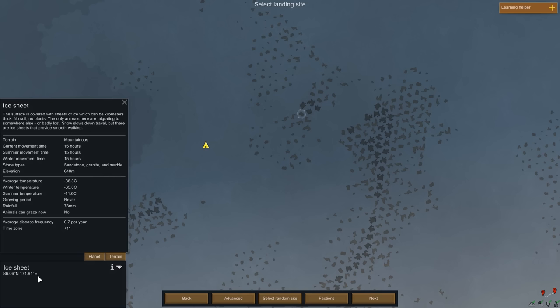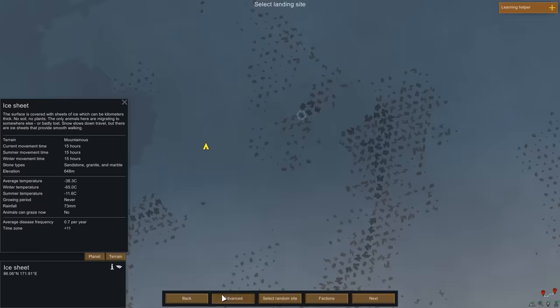I found a good spot at 86.06 degrees north and 171.91 degrees east — so if you want to play along, that's our tile. It has mountainous terrain with sandstone, granite, and marble. One last important factor when selecting a tile is temperature. On the ice sheet it will be pretty cold, and we actually want it cold enough — specifically, an average summer temperature below minus 10 degrees Celsius. As long as we have zero degrees or below, food, meat, and corpses remain frozen and won't rot, allowing us to store them pretty much indefinitely. That is one of the few advantages the ice sheet offers.